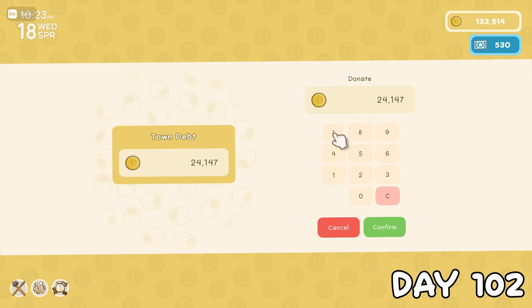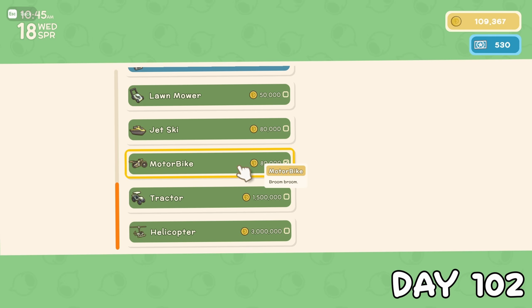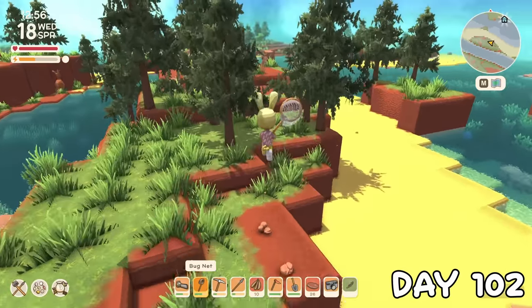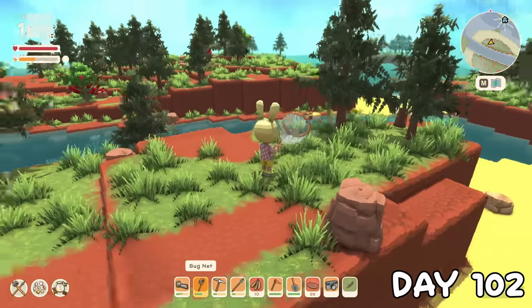This went towards clearing the town debt on day 102, so that I could relocate Franklin's lab. But before doing that, I decided to commission a motorbike from him. I stuck the lab in the new spot I'd planned from the last 100 days, before heading out to hunt for a monarch butterfly because one of the townies requested it, but returned empty handed as I couldn't find one anywhere.